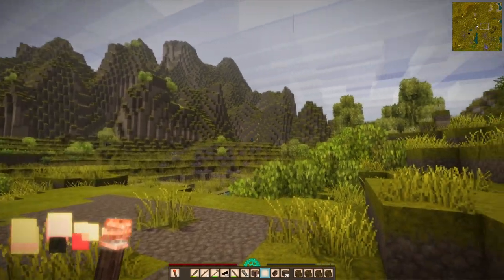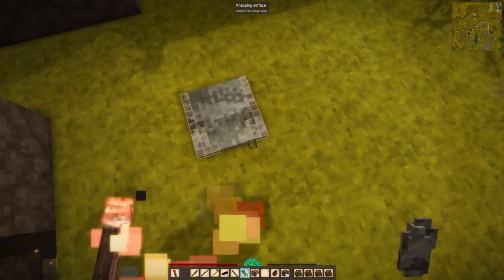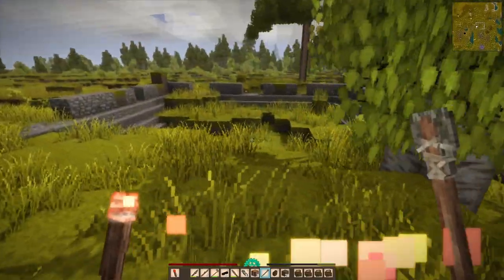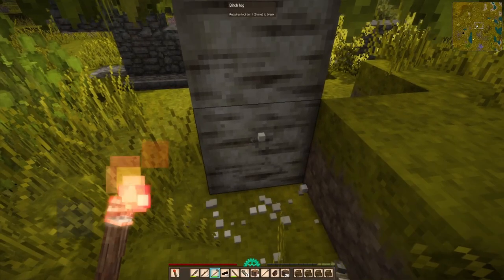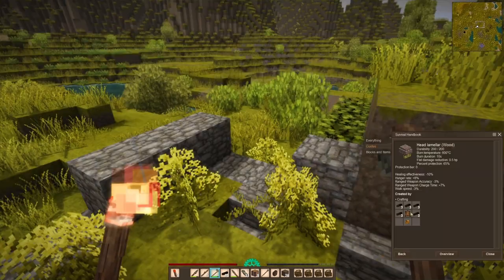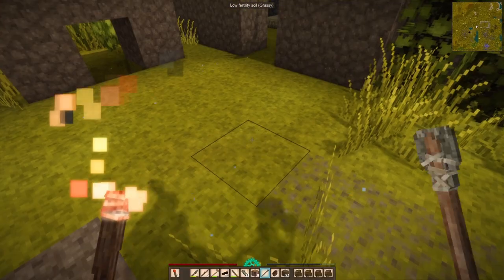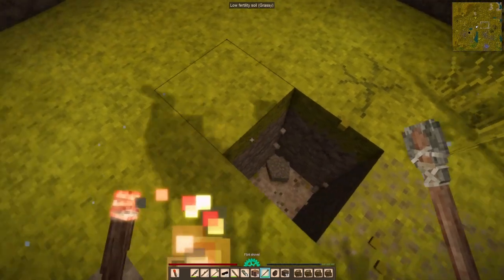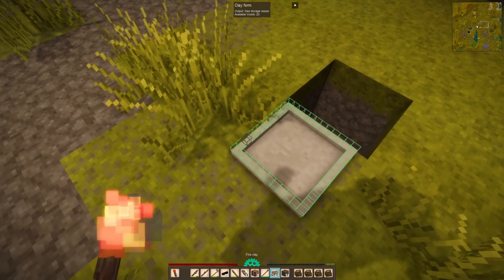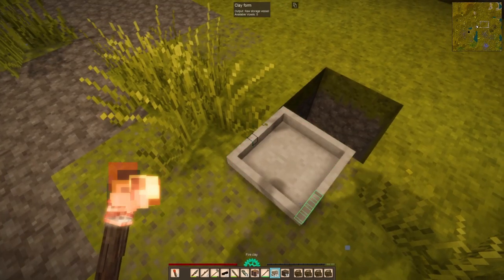Hello and welcome back to Vintage Story. Today we're doing lots of things. We're going to be working slowly towards the copper or bronze age. Bronze honestly isn't going to happen for a long time, but we're going to work towards it just the same. And one of the things we're going to want to do is work on this foundation that I have acquired - this kind of ruinous one. Over the next few episodes it's going to be slowly built up into something a bit more homely.